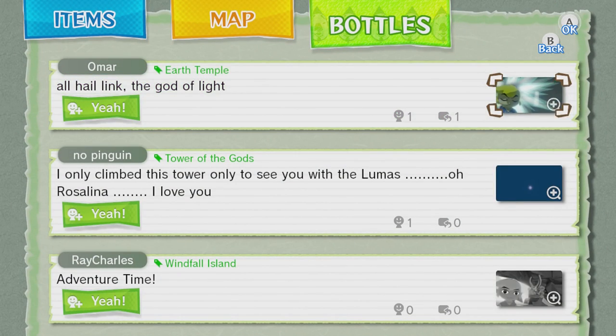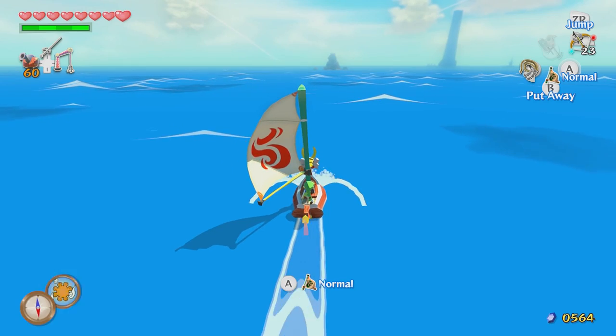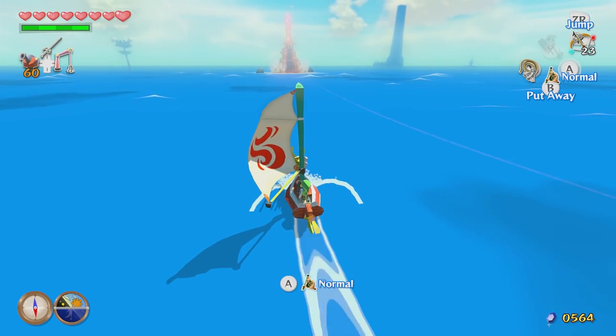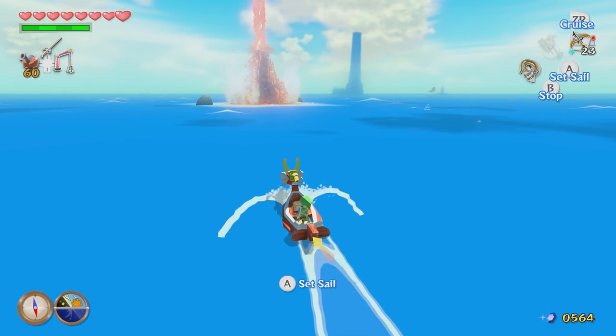Oh, hail Link, the god of light — from the Earth Temple, from Lamar. Well then, interesting. Seems like Link had a change of clothes there. Actually, by the way, we won't have access to that in this playthrough because the only way you get that is if you beat the game.